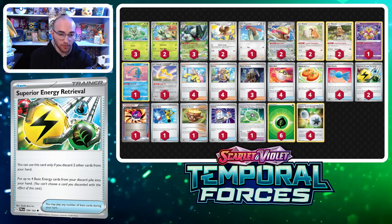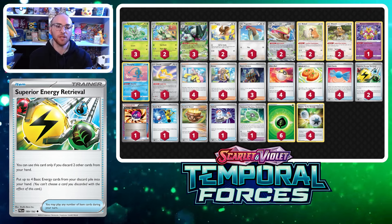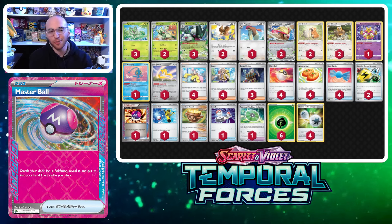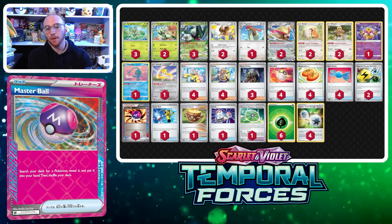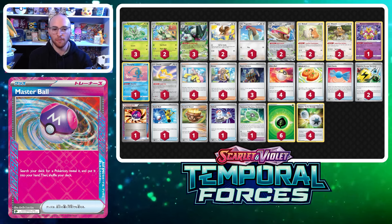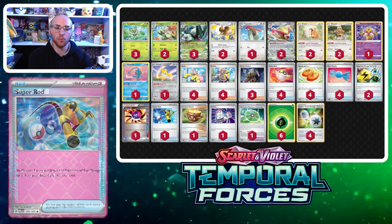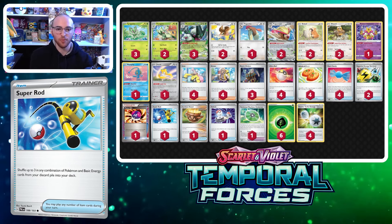Superior Energy Retrieval lets us discard two cards from our hand to retrieve four Grass Energies — really useful since we're constantly discarding Grass Energy for Bouquet Magic. We also have an Ace Spec — Master Ball — to search for any one Pokémon we need, like Radiant Alakazam to move damage counters to the active spot. And we have one Super Rod to recover discarded Pokémon, keeping consistency if we've accidentally discarded something important.